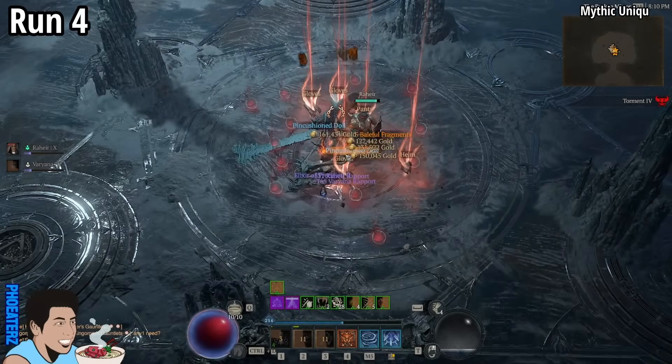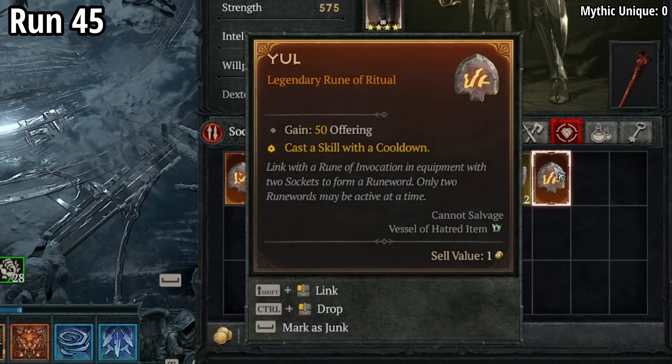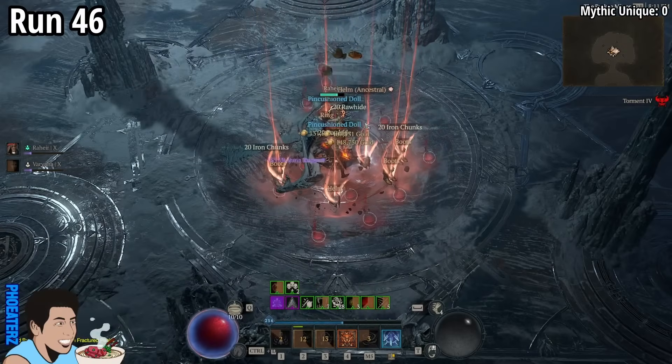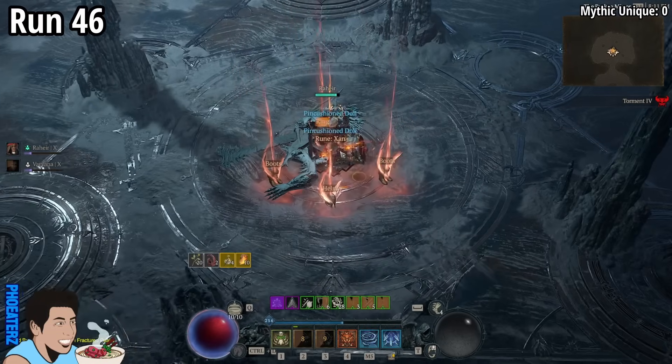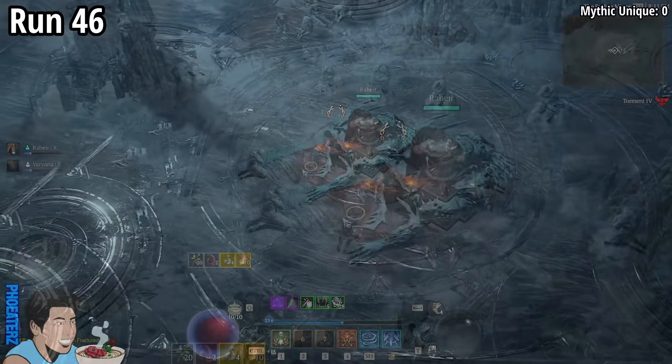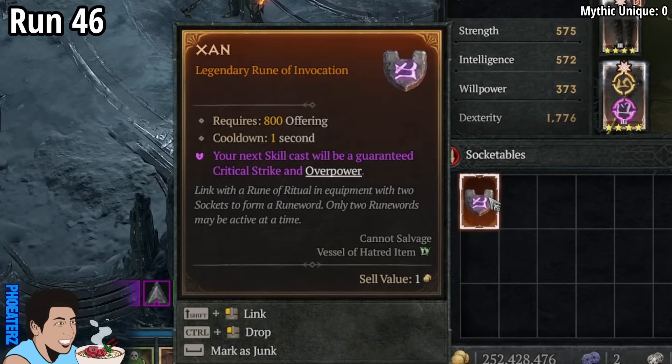On run 45, we find a Yule rune. On run 46, we find a 1-star Harmony of Ibowaka. Is it an upgrade? No. Also, a Zan rune.